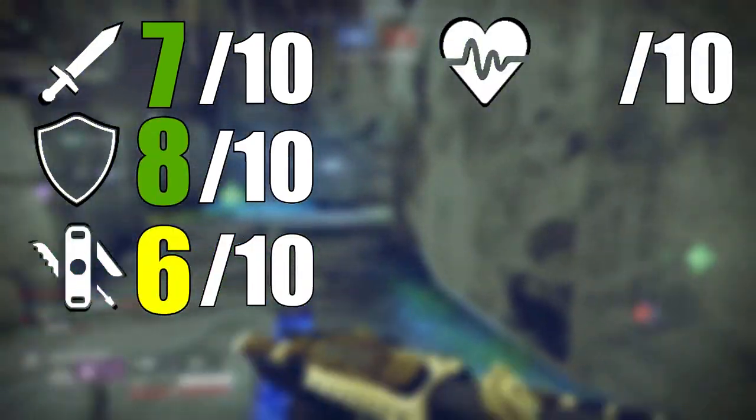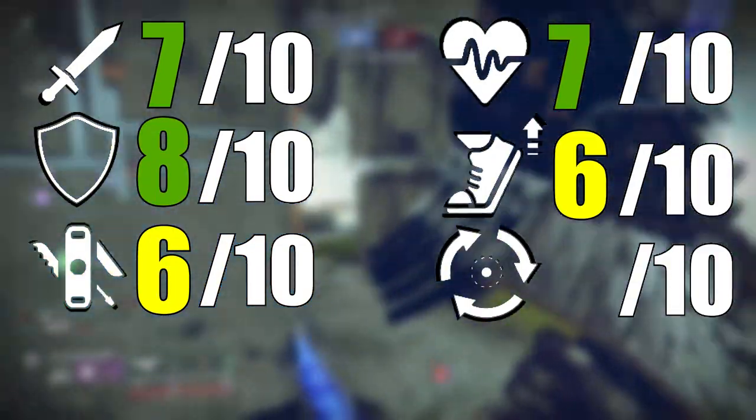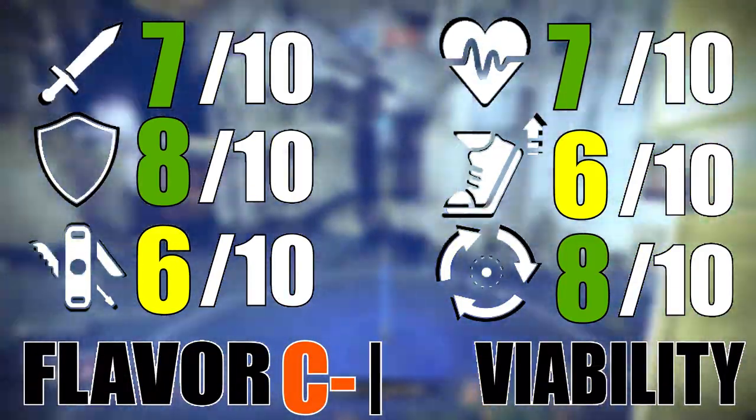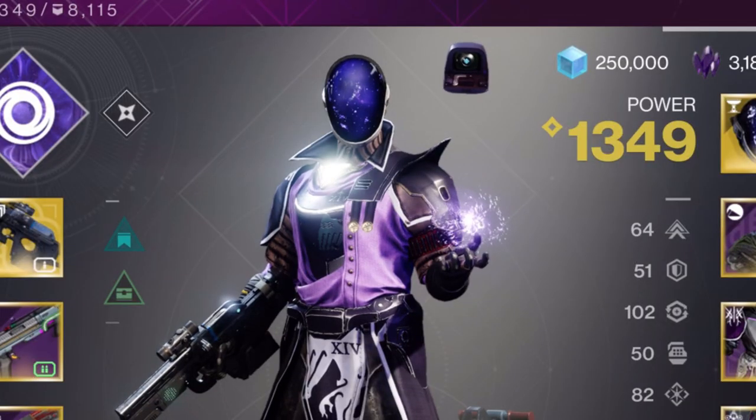Offense: 7. Defense: 8. Versatility: 6. Survivability: 7. Speed: 6. Consistency: 8. Flavor: C-. Viability: A+. Sub, like, comment, merch, bless your face, deuces.